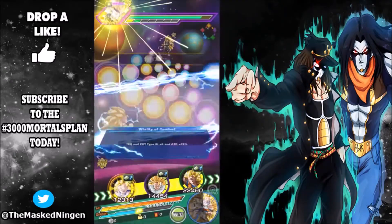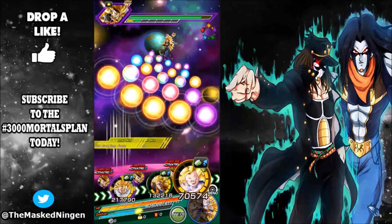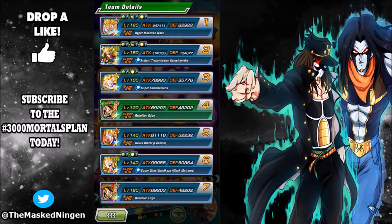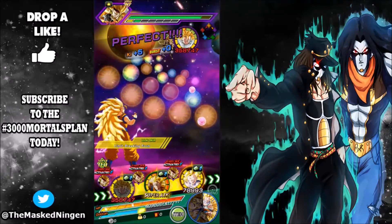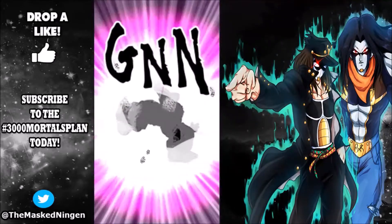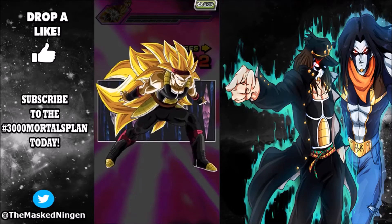Before we get this Gohan, the best link partner for LR SS3 Goku was the GT Super Saiyan 3 Goku — a support unit with Shattering the Limit giving quite a lot of ki. But he's an SR that awakens, so not very good. Look at the stats: 35,000 defense versus 82,000 defense, and Gohan's attack absolutely dwarfs that guy. We now have a much better unit to support our LR SS3 Goku.